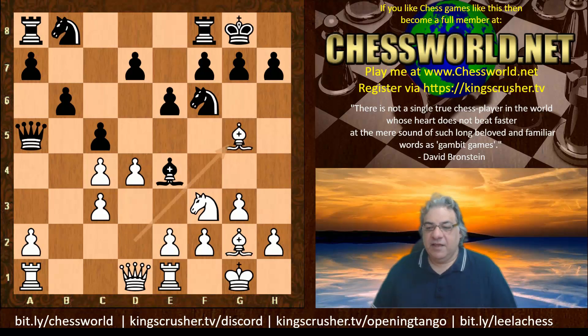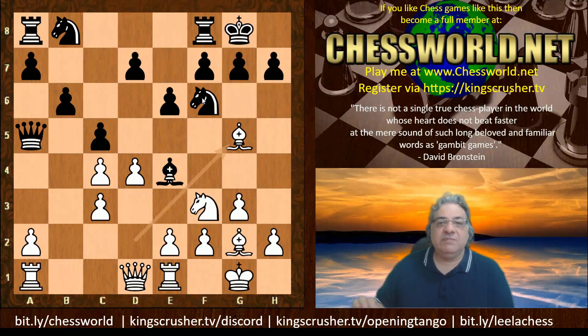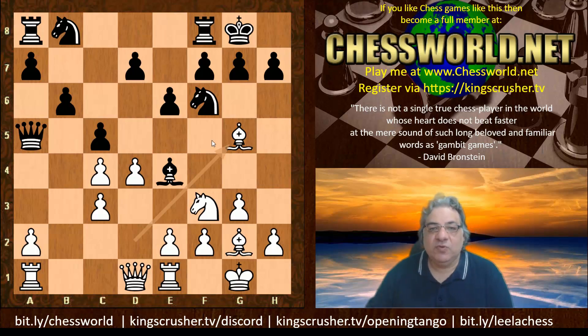Bishop g5 — this is interesting to me. In a Nimzo-Indian, Nimzovich's brainchild opening, white is giving up double pawns, and furthermore this represents quite a deep pawn sacrifice. Black is the one who will be inflicted with structural damage. Nimzovich talked about double pawns, and his favorite blockader for double pawns is the knight — a blockading knight on f5 once there are double pawns could be an attractive proposition in the distant future.